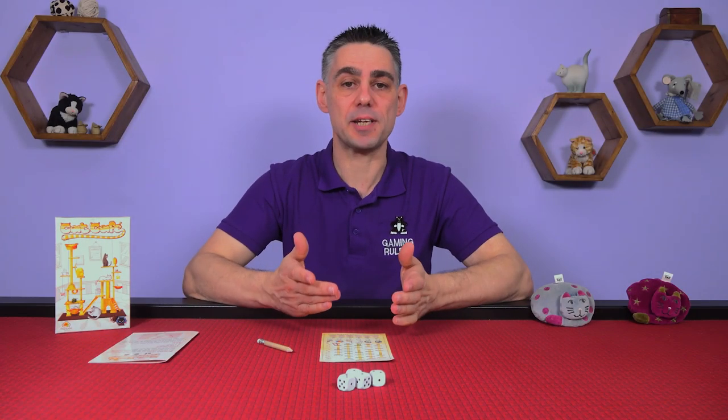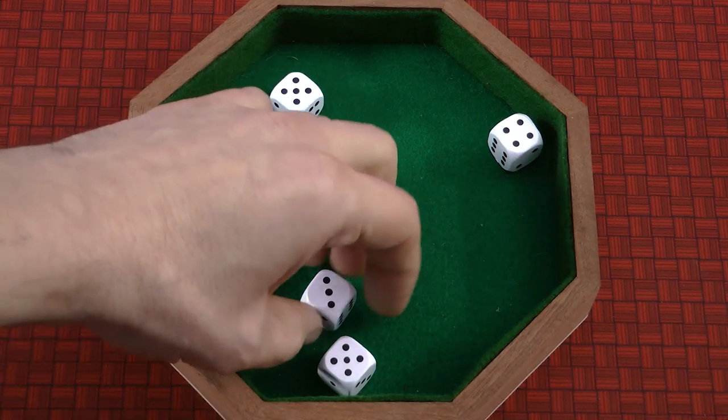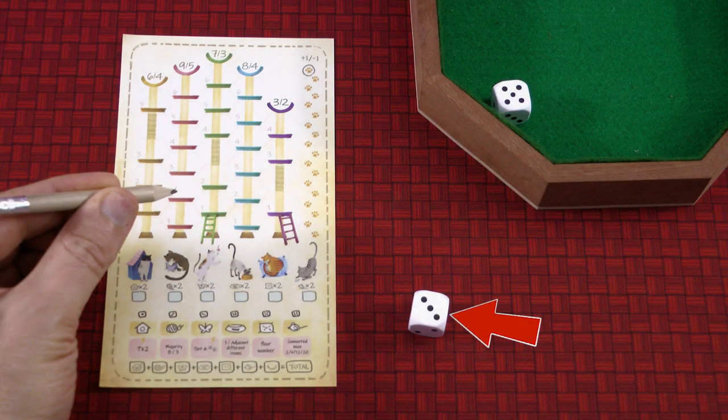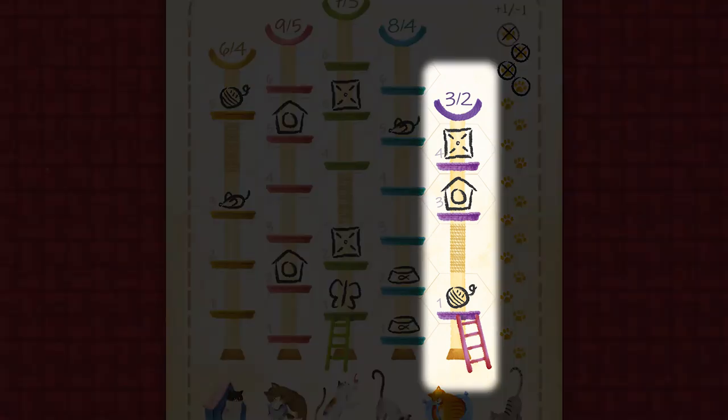A round of Cat Cafe is divided into three phases. In phase one the dice are rolled and each player in turn order will take one of the dice, leaving one remaining in the middle. In phase two each player uses the value on the dice they took and the value on the dice remaining in the middle to draw an item on their sheet.